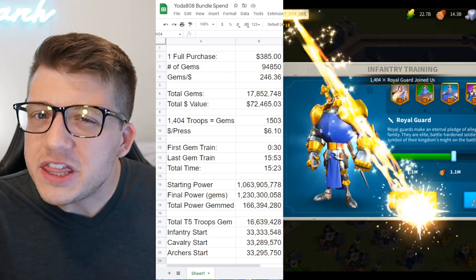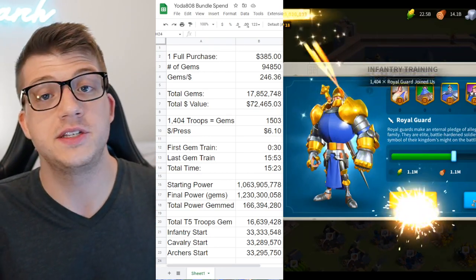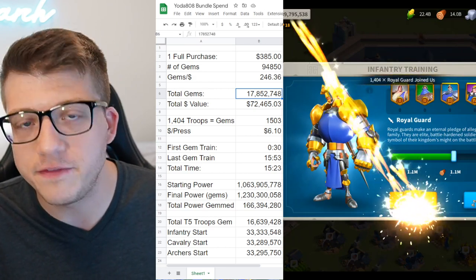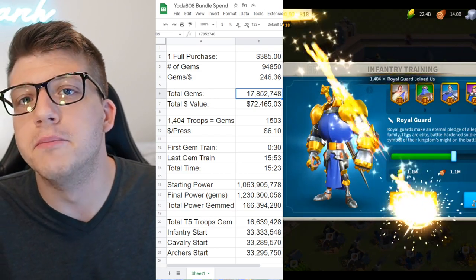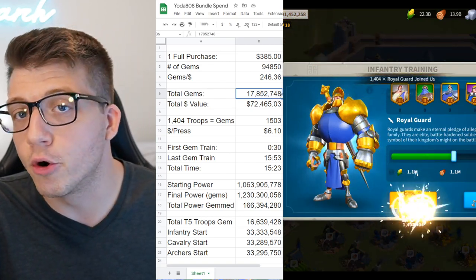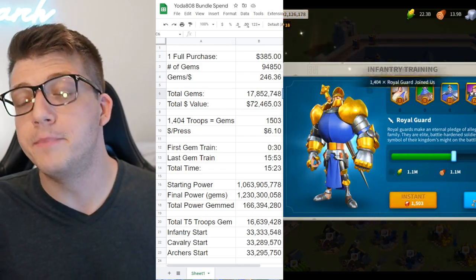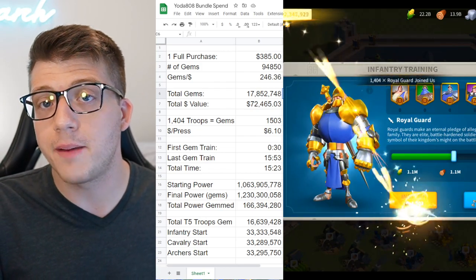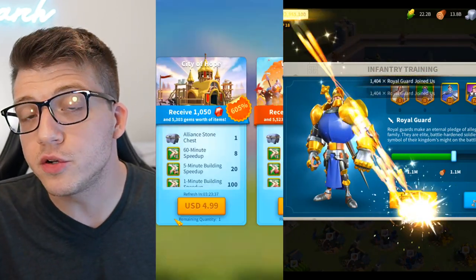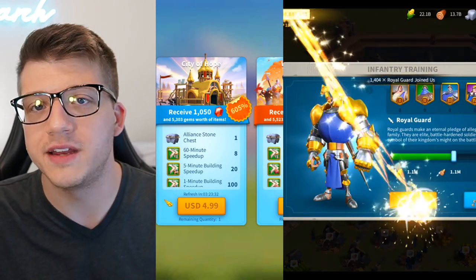It's worth noting that with games like Rise of Kingdoms, there are so many different bundles and in-app purchases that arriving at the total gem number of 17,852,000 you could do in a multitude of ways — some ways cheaper, some more expensive. But I do know that Justin typically maxes out the bundles we see in the shop. These bundles are tiered, meaning you can't just go ahead and spend hundreds of dollars on a single bundle.